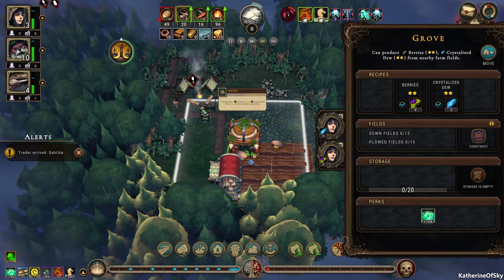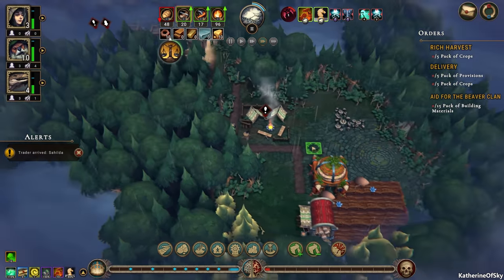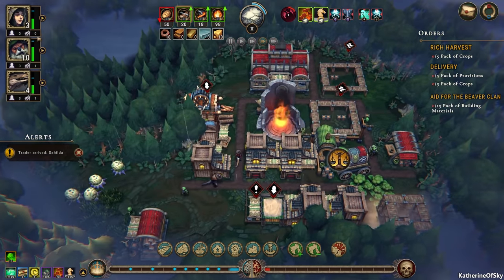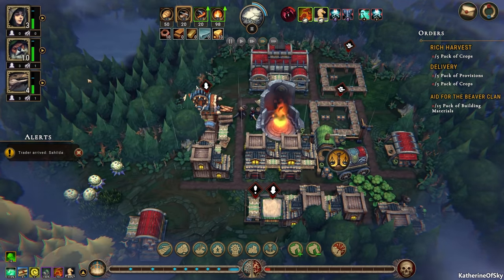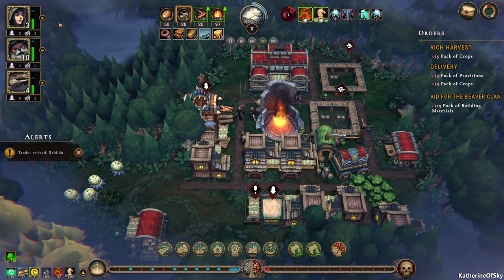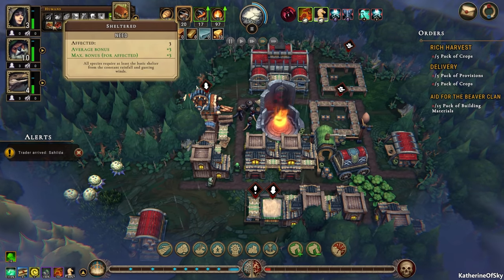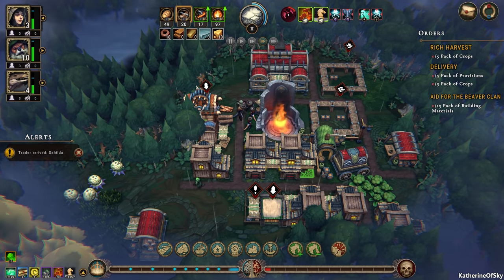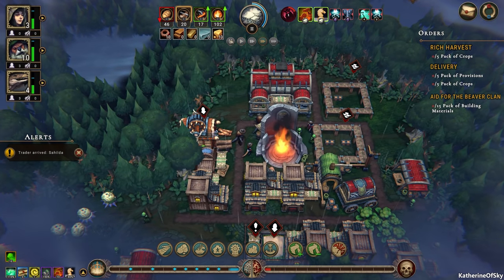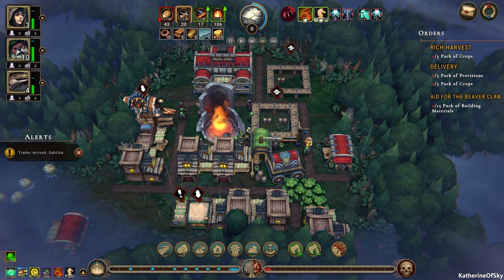We are currently making some berries here and crystallized dew, so that's nice. They're going to keep on working on that farm, but yeah, we definitely need to provide homes for these people. Everybody is currently happily homed — perfect. We don't have any extra fancy materials. This is not very good — not a happy situation for sure.